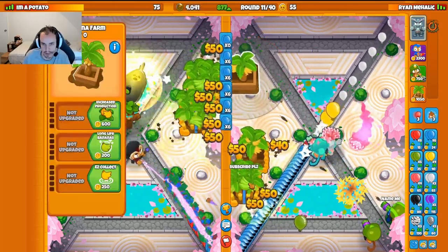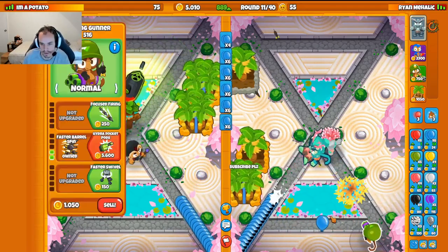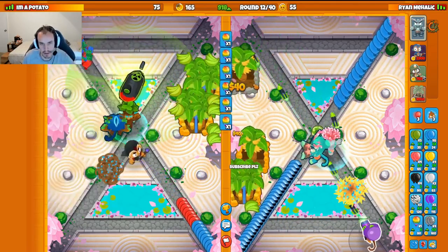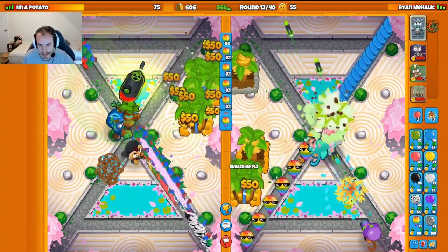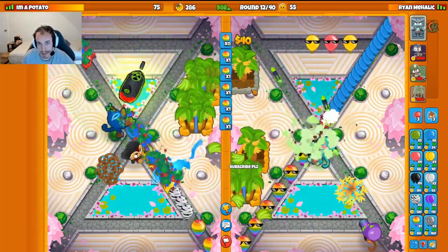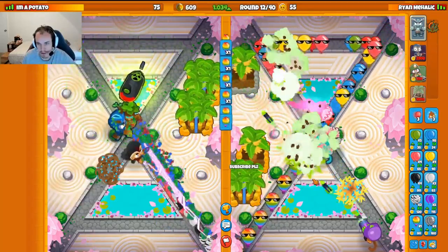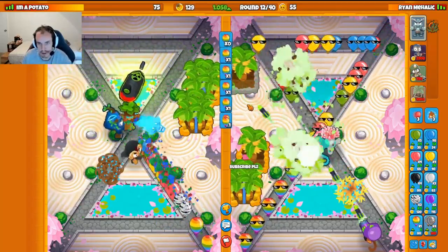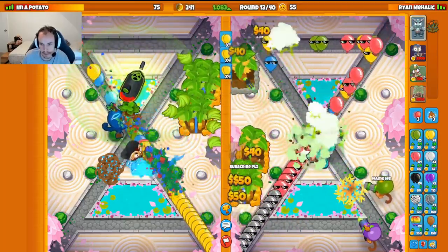Going for another farm since we can afford it, then I'll get my second Dartling. Sending Spaced Rainbow eco. They got up their Reactor — great, because I didn't even rush them and they got the Reactor. Our eco is over 1,060 — it's phenomenal right now. Getting another Dartling down in case they rush.